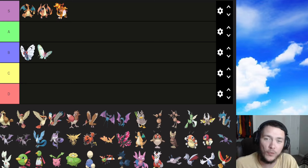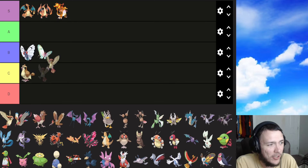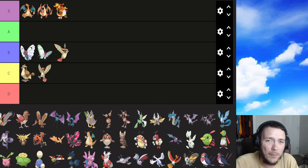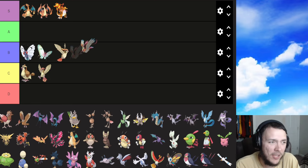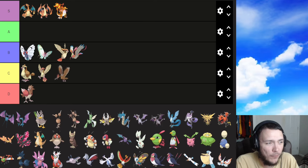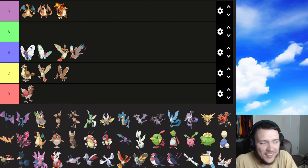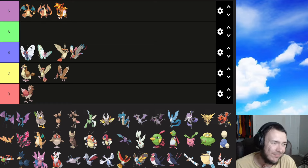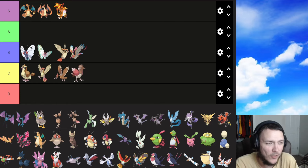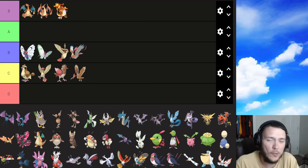Pidgey is a C. Pidgeotto as well. Pidgeot is probably a B — not by a whole lot but by a small margin. Mega Pidgeot same thing, probably a B. Spearow and Fearow — I rated these a D in my normal type tier list. I'll put Spearow in a low C and Fearow in C as flying types, though as normal types they're kind of a D for me.